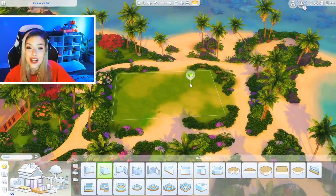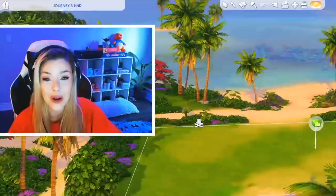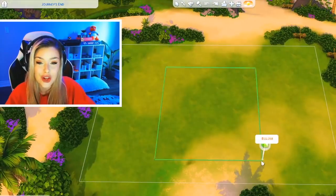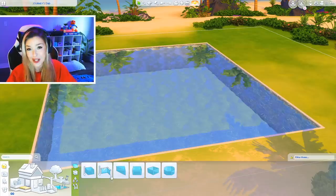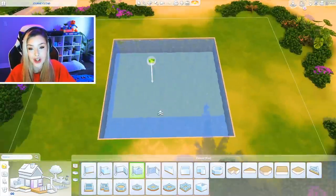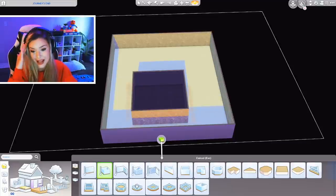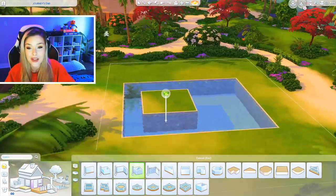I'm going to be building here in Sulani. I've been building here quite a bit recently and I feel like it would look really, really cute in this setting. There are two ways you can get your rooms to work. The first thing you have to do is build a pool. I'll show you and then I'll do it again. So you build your pool and then you go to your basement tool and you'll kind of just build your room like that. Alternatively, you could go down below and build just a regular room.